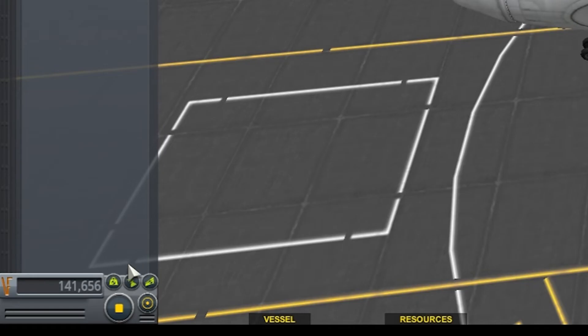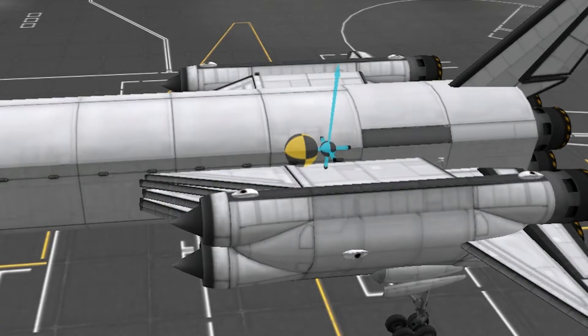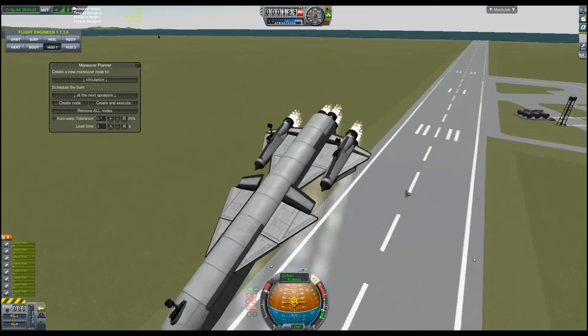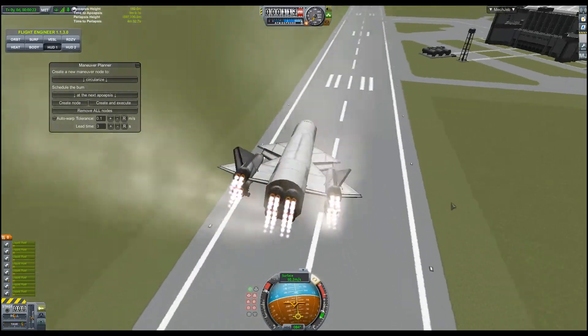For your aircraft to fly stable, you want to ensure your center of lift is closely aligned with your center of mass. For the most dependable results and most controllable aircraft, try to have them completely centered with each other.